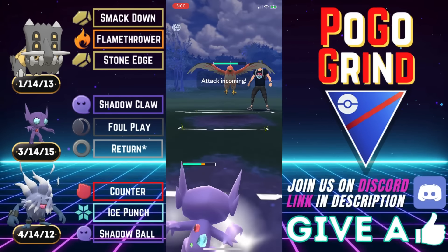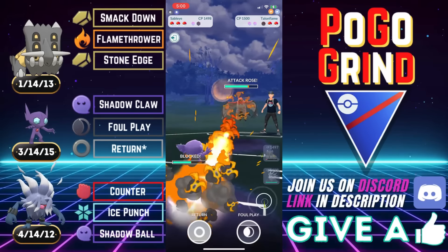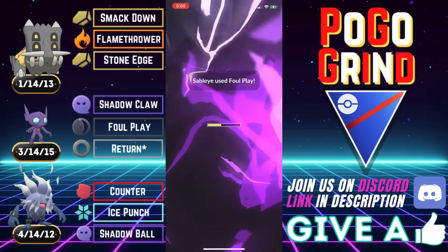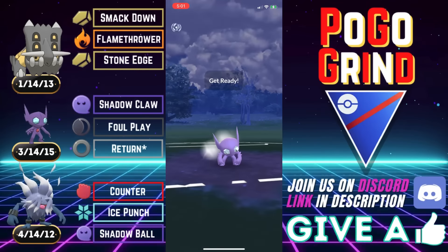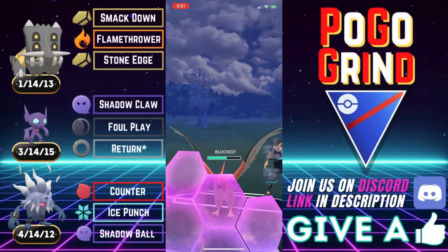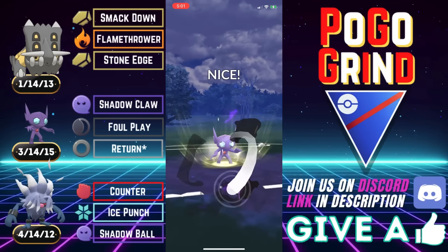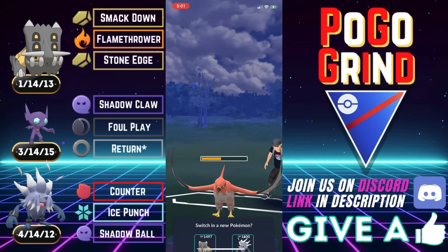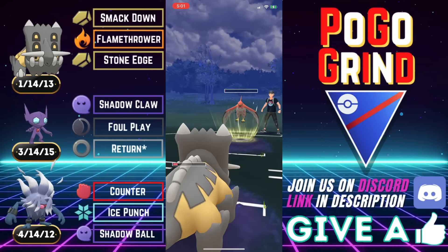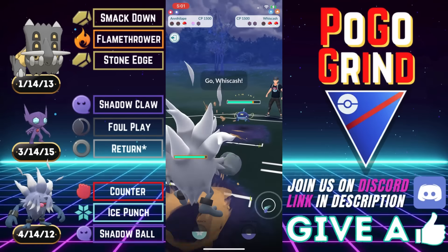They were running Talonflame! Holy smokes. We lag a turn there so we don't get our move off, which is unfortunate, but that is okay. Going to shield this and try to get rid of this Talonflame. Bastiodon might still be healthy enough to handle this thing, but I kind of want to get rid of it to avoid it getting onto our Annihilape in the back. We are quite a bit ahead on energy here. Looks like they're getting greedy going for a farm down. But Rank 1 Sableye's got something to say about that. It makes the final Foul Play — doesn't quite KO. That is unfortunate.